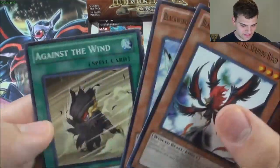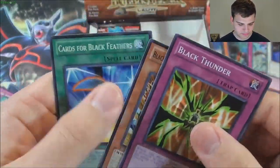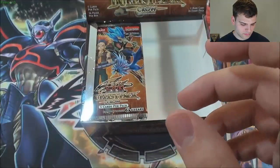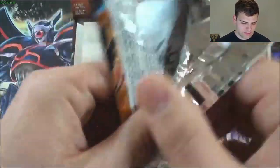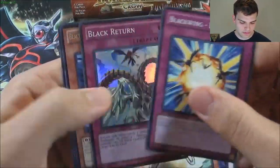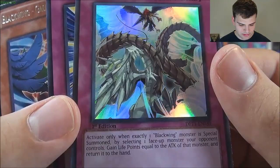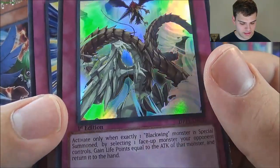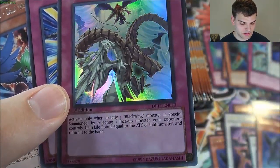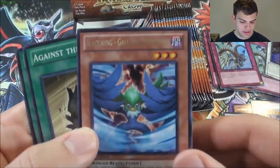There's another Armed Wing too — nice. Against the Wind. Another Elfin the Raven. Cards for Black Feathers. Another Black Return — super rare, nice. If it said deal damage equal to the attack of the monster and return it to the hand, that would be pretty good, especially against a Xyz or Synchro monster. There's another Gale — sweet.